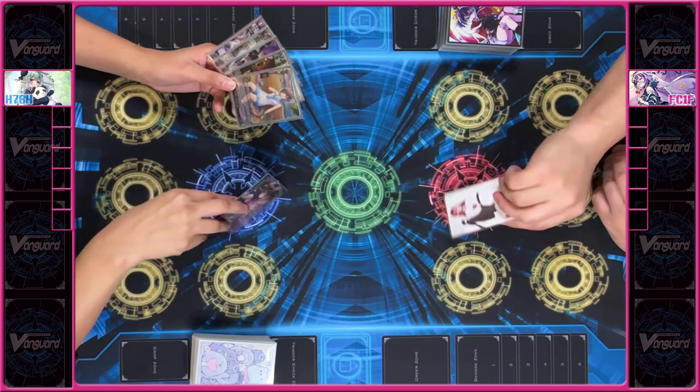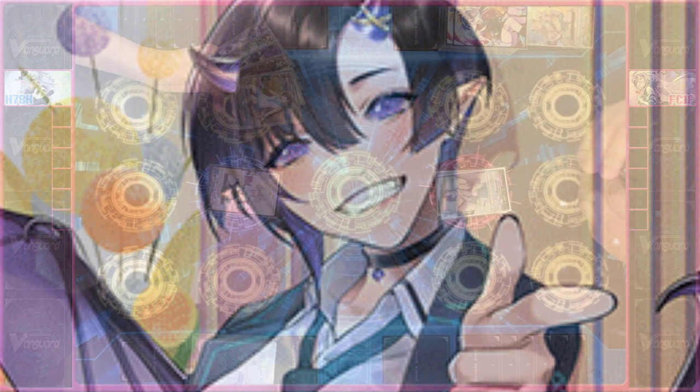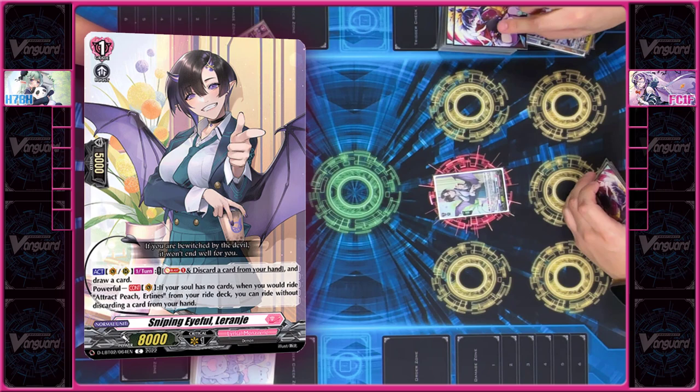Stand up, Vanguard. I'll go first. I'll draw for turn, then I'll discard. In order to ride, Sniping Eiffel. I'll use her skill in main phase. I'll soul blast one and discard one card in order to draw one. I'll pass turn to you.